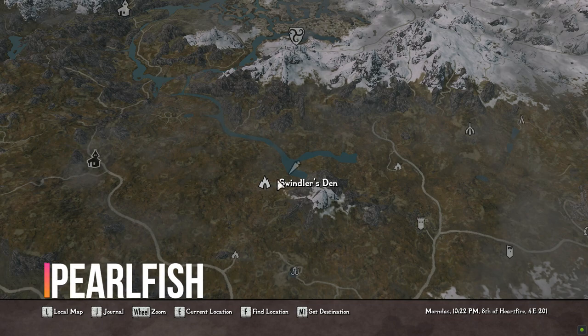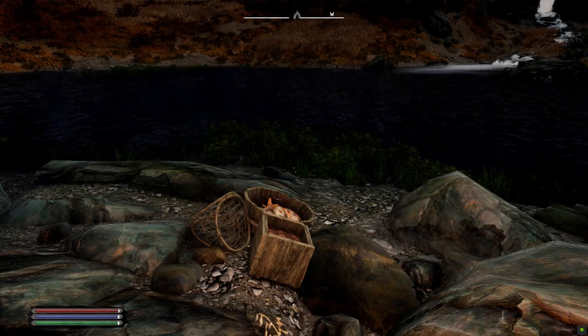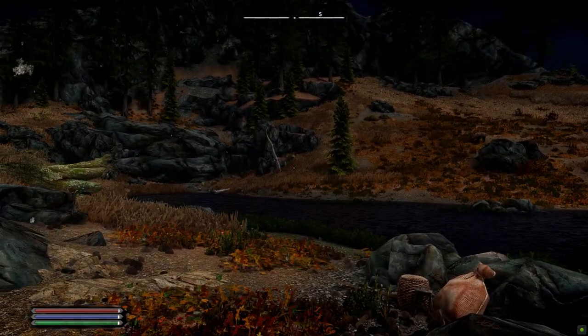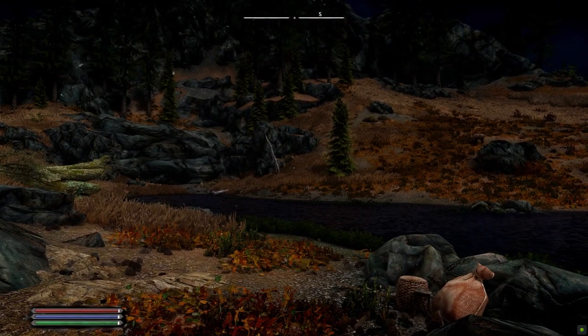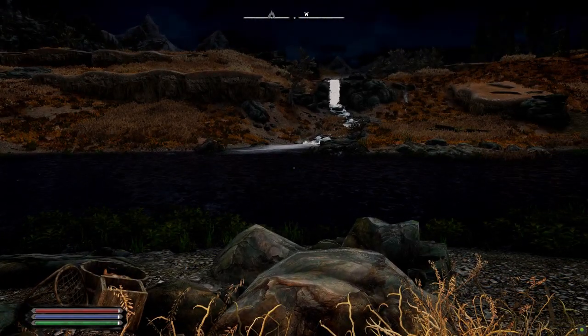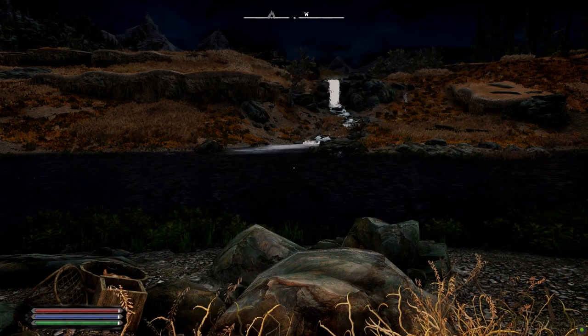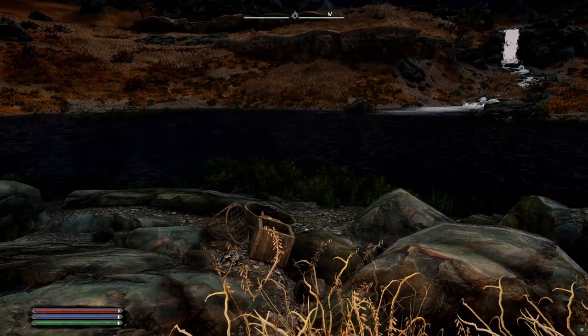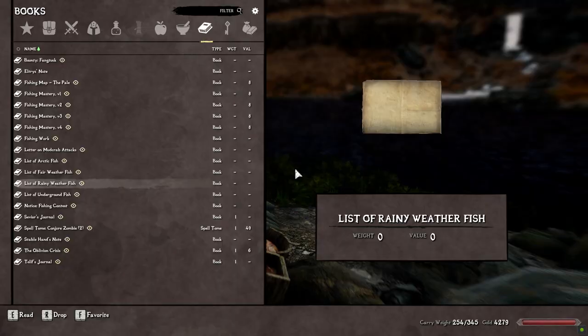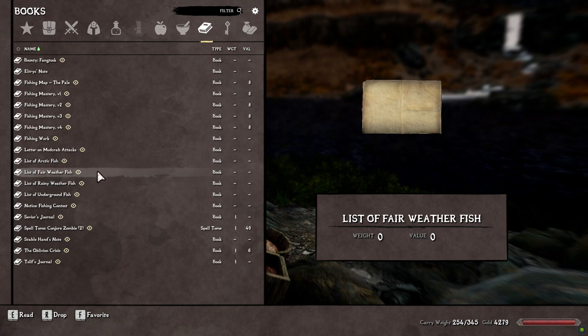The most difficult for me was the pearl fish. Right across from the Swindler's Den, there's going to be the only set of fishing supplies. That's where the body of water starts. Looking at the actual fishing supplies, there is a waterfall pretty much right across from it you can use as your marker. I only caught this during the rain — I did not catch it during clear weather. Just to clarify, I only caught it during the rain.